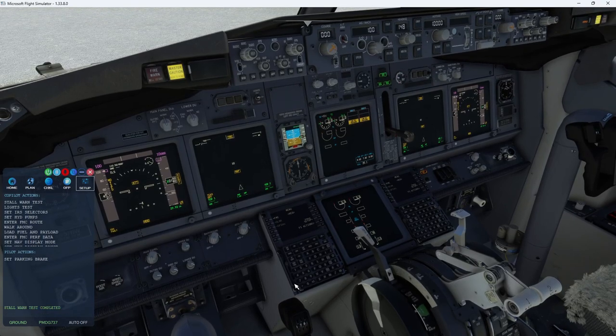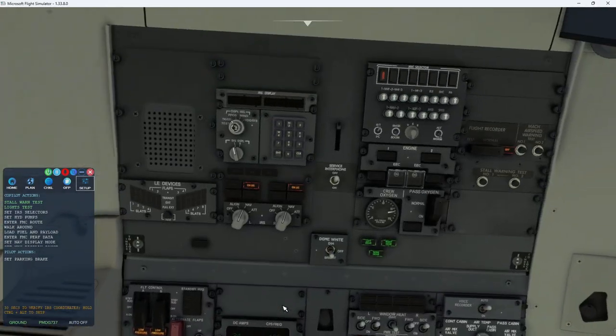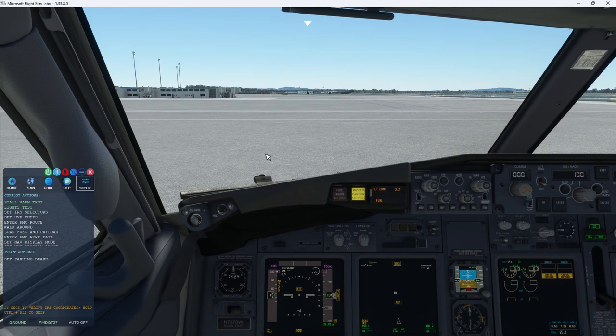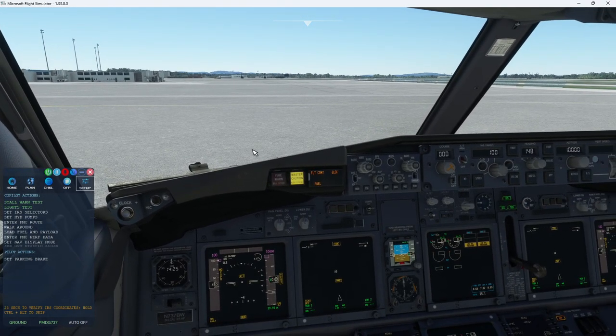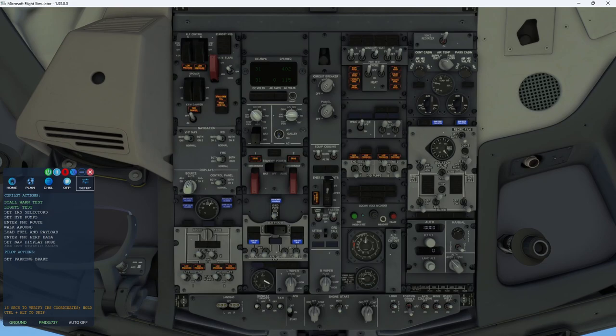Now we've got the lights test — you should see all the lights illuminate. There they go. And now we're going to set the IRS selectors. They're set to NAV. Then the hydraulic pumps — several airlines have different requirements for the hydraulic pumps, and that's all set in the editor. You can choose to have them all off, all on, or just the electrical pumps on. Again, configurable within the editor.